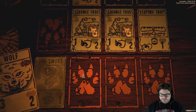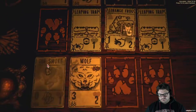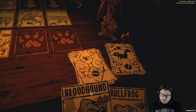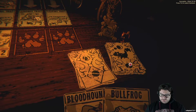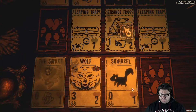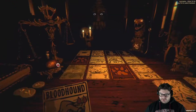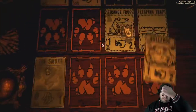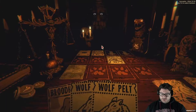I want to play the wolf — for better or worse. I want to clear out that leaping trap. I think what I'm actually going to do is sacrifice bullfrog for it. The damage should go through, right? It didn't — unbelievable. Well, that's a problem.